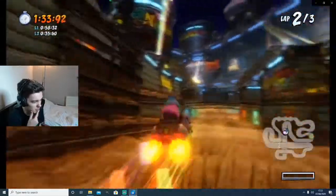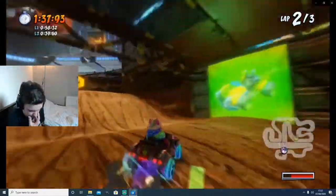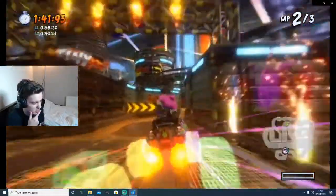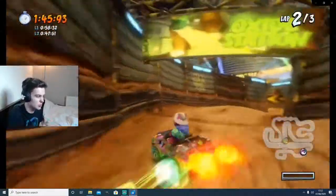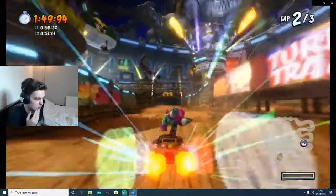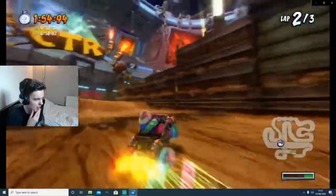U-turn around that corner as close as you can. This section is really interesting — you want to drift around here, don't U-turn straight away. Then when it starts to get more of a steep turn, that's when you want to U-turn to stay right around the inside. You want to hop on as you get to the bridge on that section. Get the boost pad again.